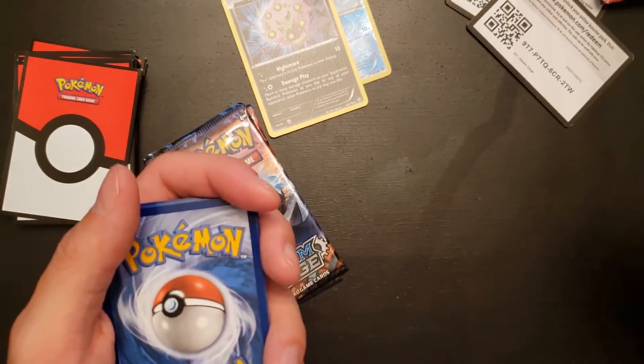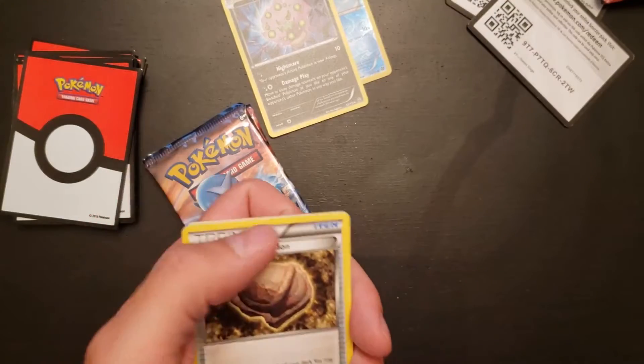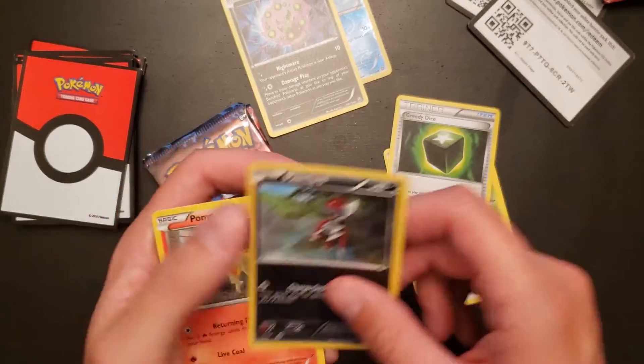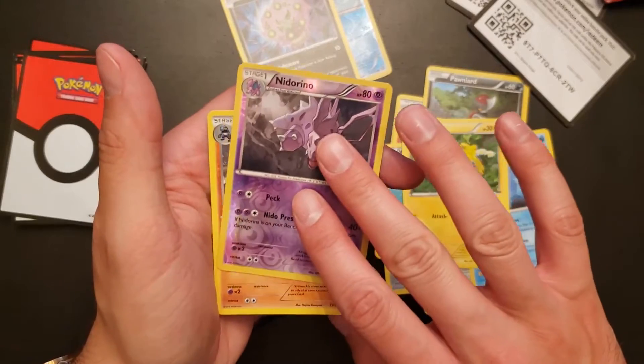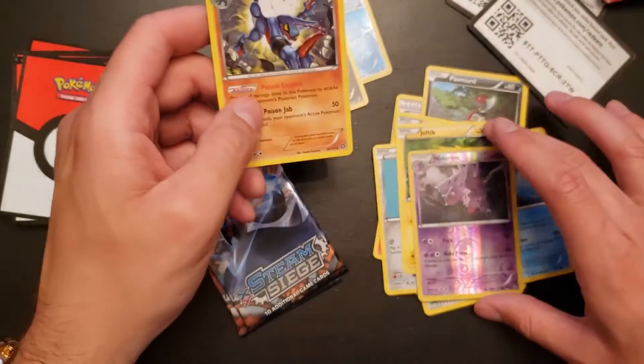We got an Armor Fossil Sheldon again, Skip Loom — looks pretty cute — 3D Dice, Pawn Art, Ponyta, Clank, Maritime, Joltik, Reverse Hollow Nidorino, and a non-hollow Toxicroak. That was the non-hollow rare there.